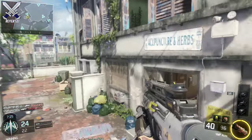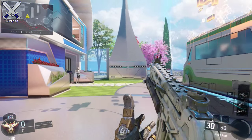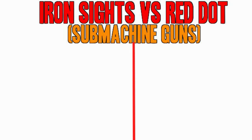For the sub machine guns, here are some good examples of guns that people think a red dot sight will improve when it really doesn't. The first gun is the Kuda — the Kuda has a very good iron sight and a red dot sight is not really needed. You can replace that slot with either a fast mag, a rapid fire, or something like that.